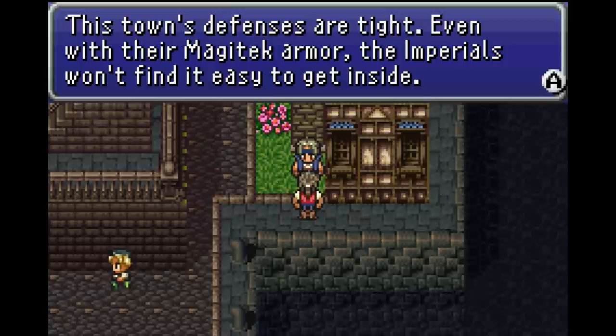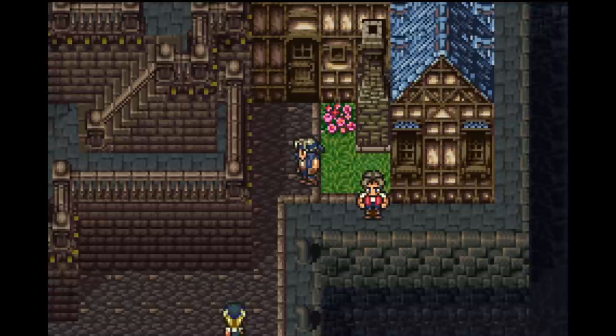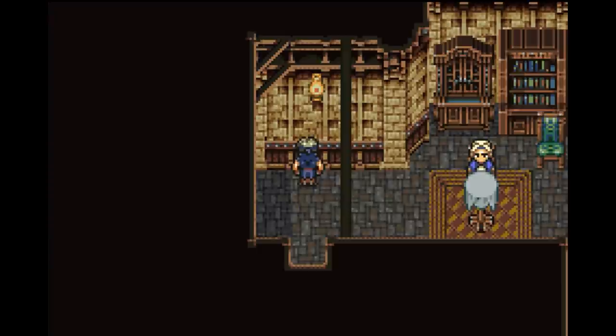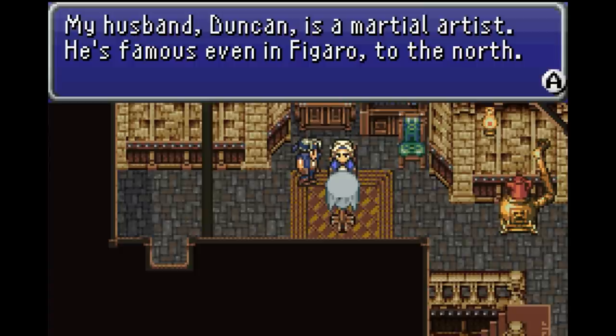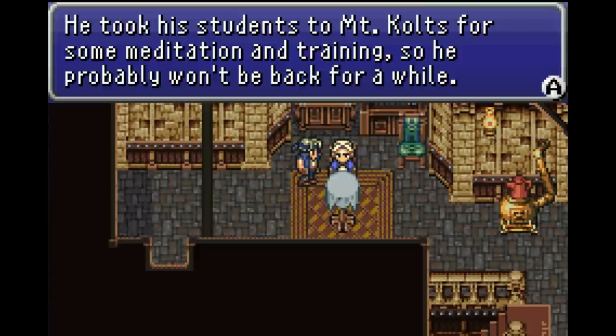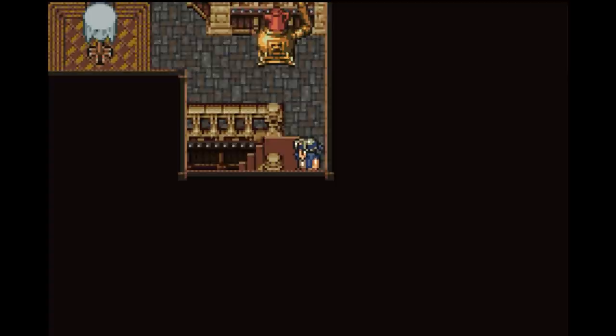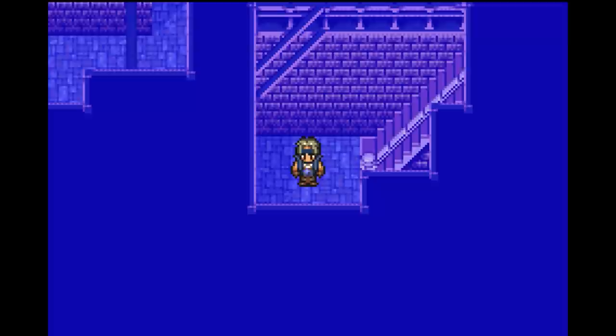This town's defences are tight - even with their magitek armour, the Imperials won't find it easy to get inside. That's good to know. Duncan's house! My husband Duncan is a martial artist - he's famous even in Figaro to the north. He took his students to Mount Colts for some meditation and training, so he probably won't be back for a while. Mount Colts - I feel like surely he's going to feature. Cool save point.